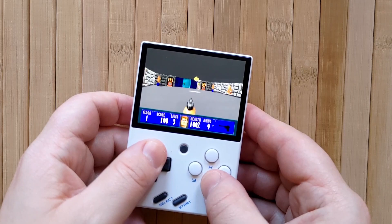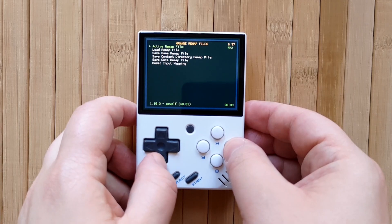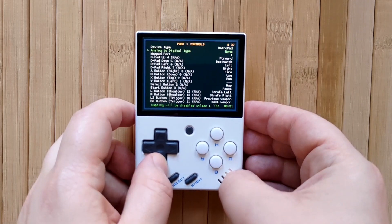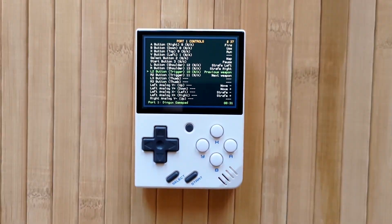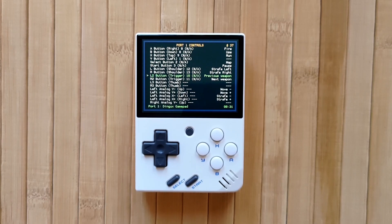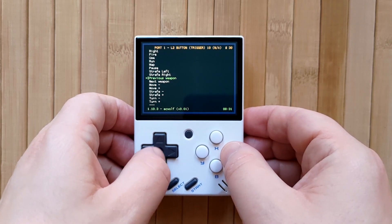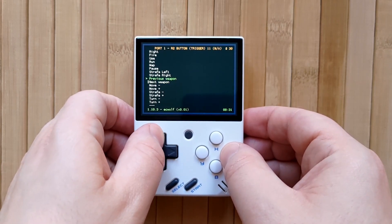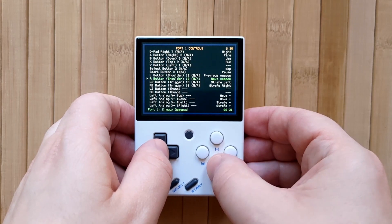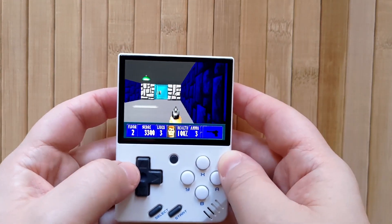You can reconfigure the controls to your liking like any other system. Press Function and Select to bring up the menu, then go to Controls. Open Manage Remap Files, then select Save Core Remap File, which will make your controls consistent for all of the Wolfenstein ports. Go back and then select Port 1 Controls. I personally like to set strafing to L1 and R1, which they apparently are, but for some reason it's backwards here. I've actually seen this in a few other systems as well, where the L1/R1 and R2/L2 buttons are kind of flipped. So just set strafe left to L2 and strafe right to R2, and the weapon change buttons to L1 and R1 respectively.